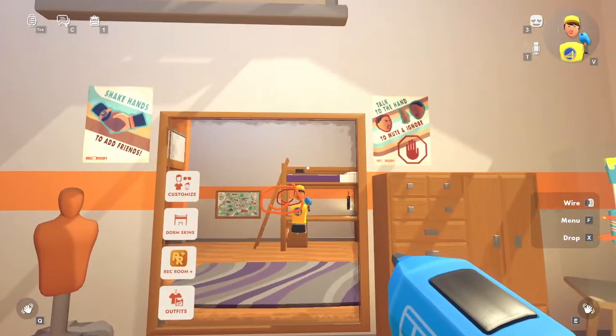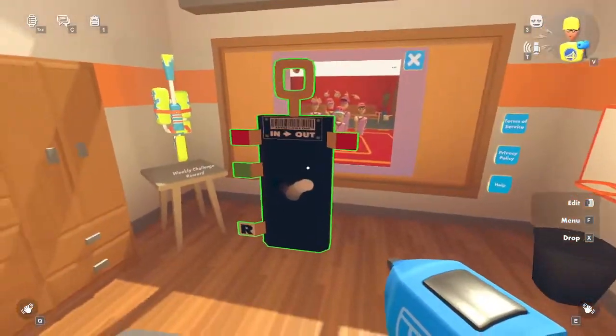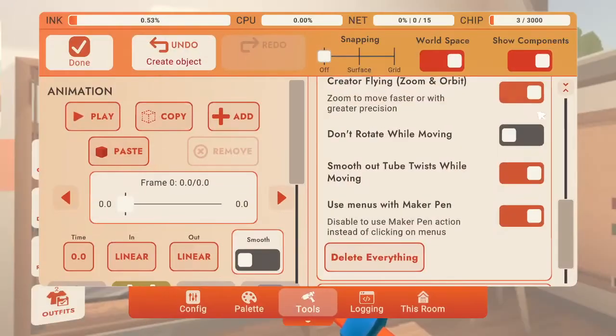Then go back and press F again to go to your menu. Stay on tools, go to edit, and now edit the gizmo.